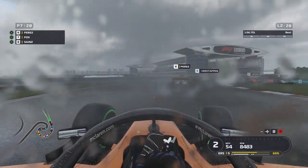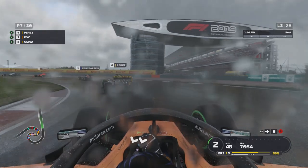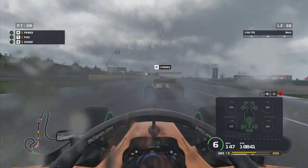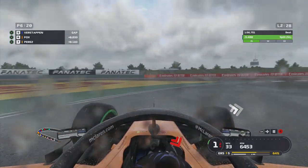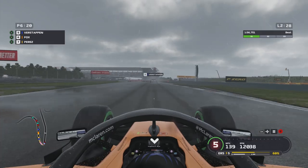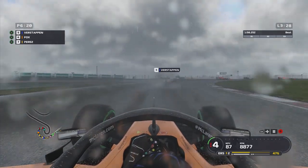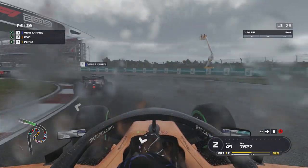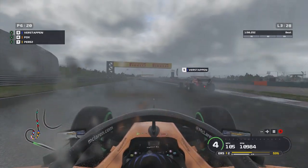Already up in seventh place — that's nine places gained. It's intermediate conditions, wet pre-patch, so what do you expect? I need to press onwards and take advantage while it's wet — that is the aim. I don't know how long the rain is going to stay out for. We get a great exit on Sergio Perez, braking very gently into the corner. I locked up slightly and went a little deep, but we still get the traction on Sergio. One lap later we're on the back of Max Verstappen himself.